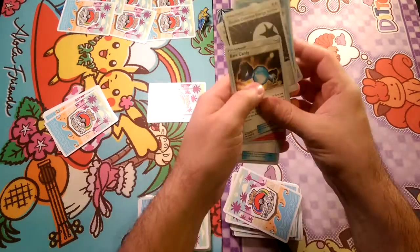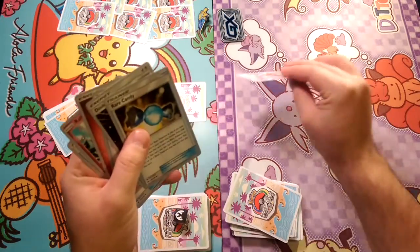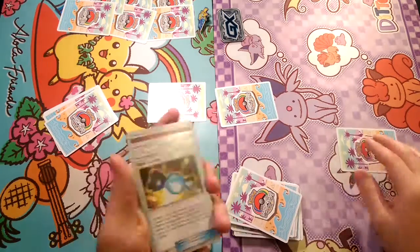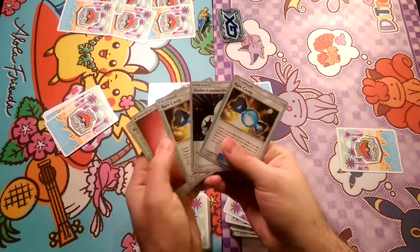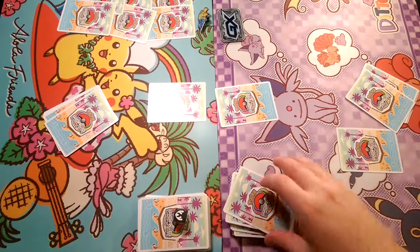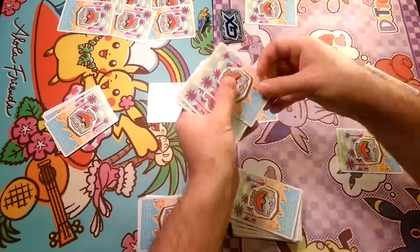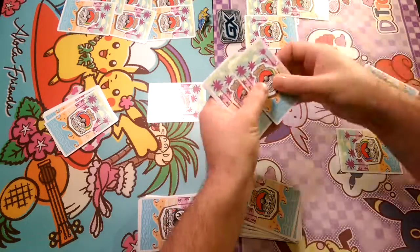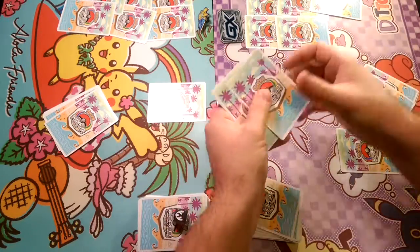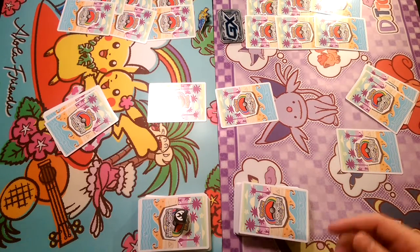Let's see if Gardevoir gets something this time. We start with the Vulpix — perfect. And have a Ralts on the bench. We have Rare Candy, DCE, Fairy Energy, and a Field Blower. Let's go ahead and set up Gardevoir's prizes now. Unfortunately the back of these cards look identical, so it's kind of going to be difficult to tell the difference sometimes.